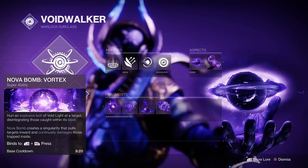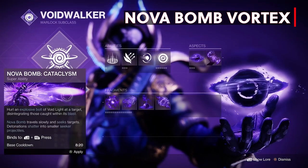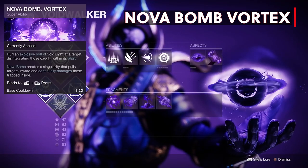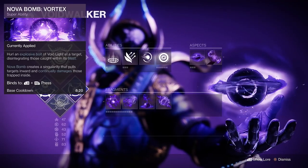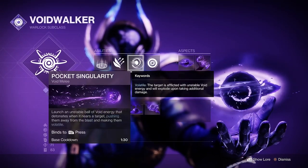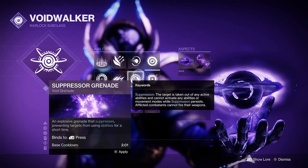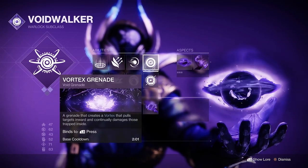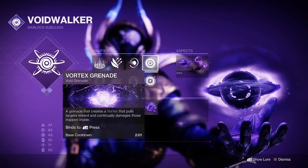For our super we are going with a new and improved Nova Bomb Vortex. You can go with whichever super you like but I believe the new pull effect in Nova Bomb Vortex is the best option. It reaches the targets faster than Nova Bomb Cataclysm and it pulls enemies inward to get extra kills. We're also going to have our healing rift, our pocket singularity melee that makes enemies volatile, and Vortex grenade. I've been loving the suppressor grenade with my Warlock but with this build I'm going to be getting up close to the enemies and I really dislike suppressing myself with my own grenade. But you can go with suppressor if that's your preference.